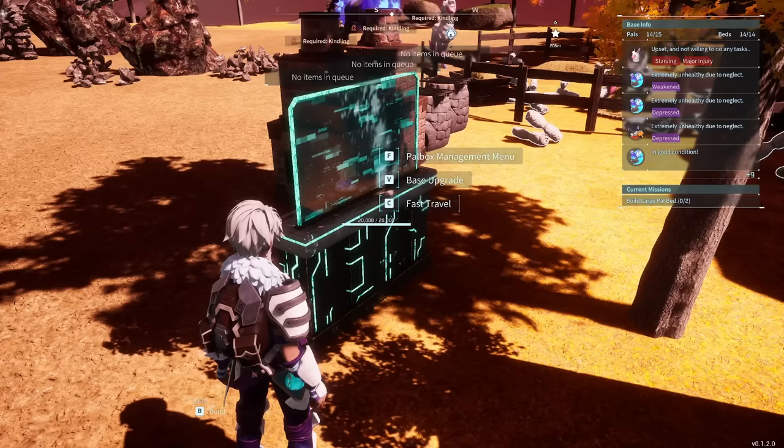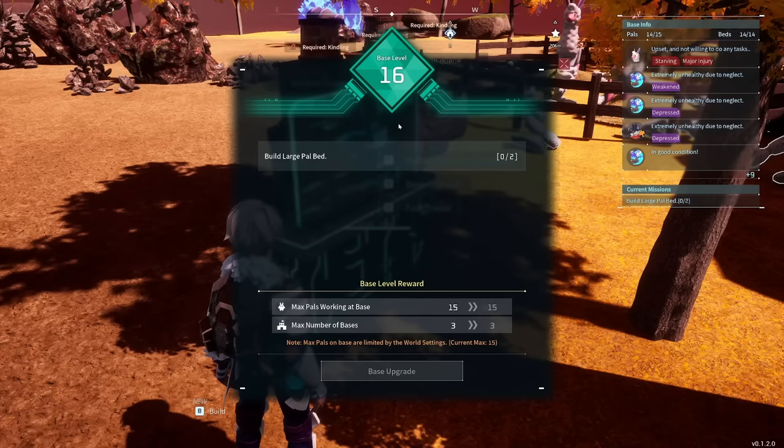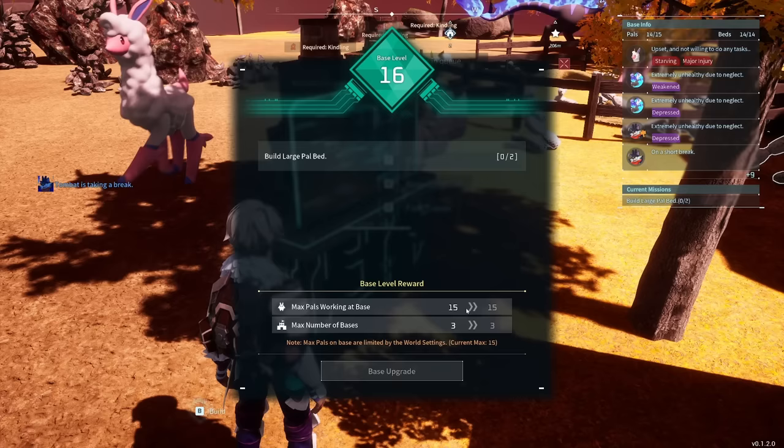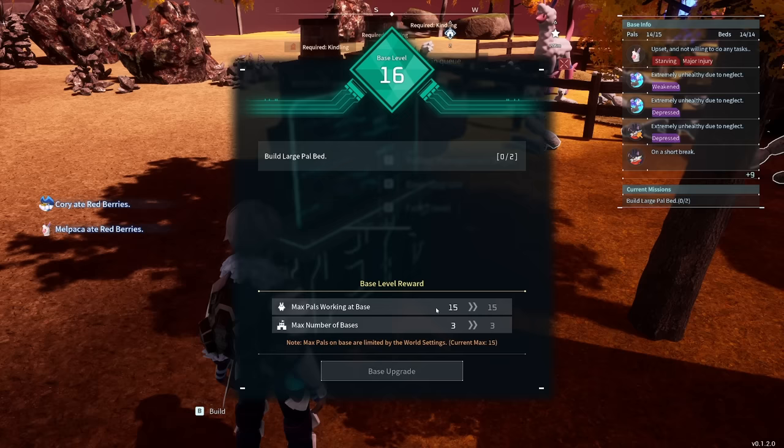To unlock multiple bases, do your base upgrades at your Pal Box. At level 10 you unlock a second base, and at level 15 you unlock a third — three is the maximum. Each base supports a maximum of 15 PALs working, so you can use 45 PALs across all three bases. This is a setting you can change in the menu to increase the number of PALs available to work at bases if you want.